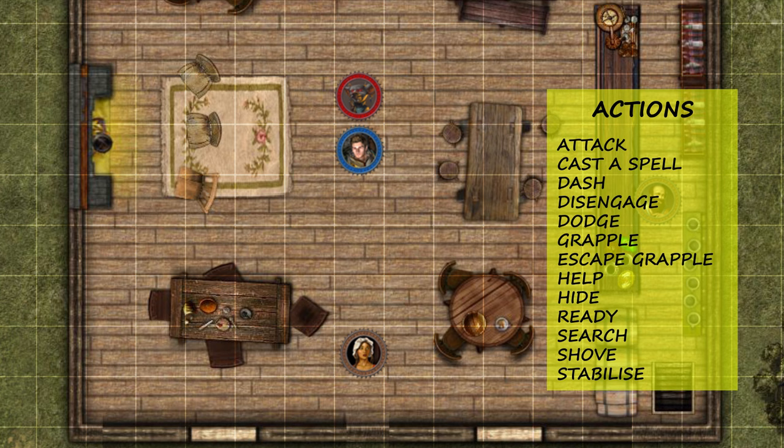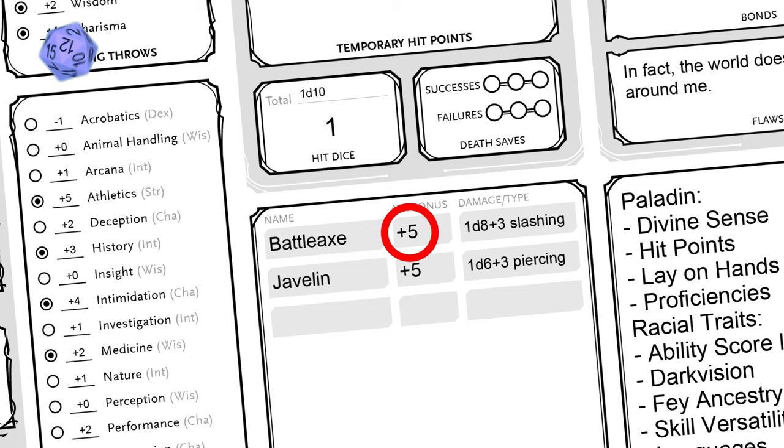Now your action. Let's proceed to decapitate him and save the terrified patrons. Roll d20 and add your attack bonus listed on your character sheet next to the battleaxe here. 17 — pretty good. If your attack roll is equal or greater than the goblin's armor class, or AC, you hit. It is, and you do.